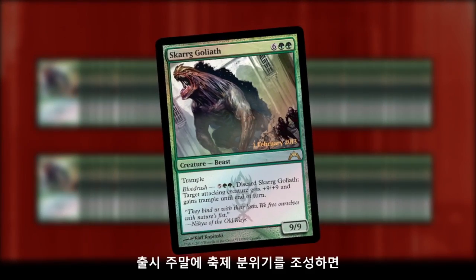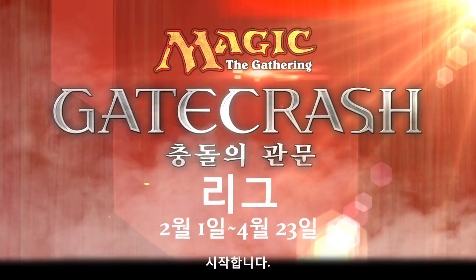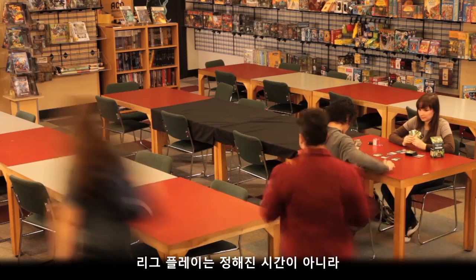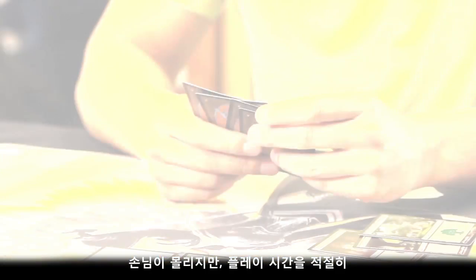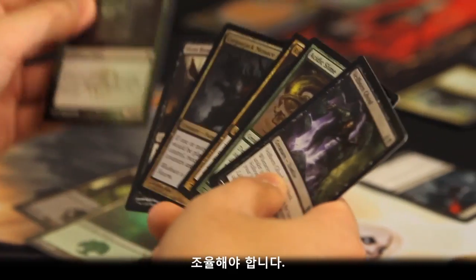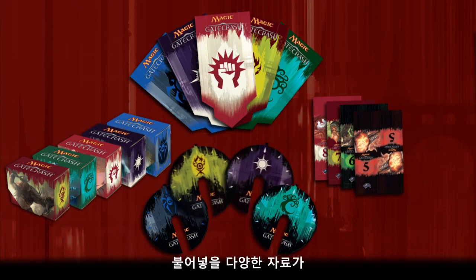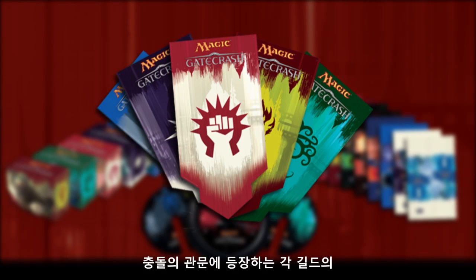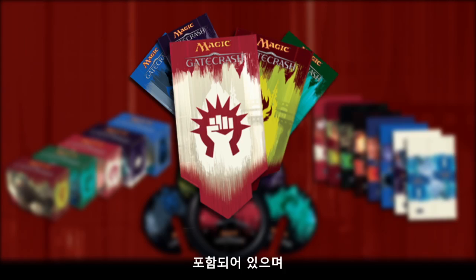Make the launch weekend exciting for your customers so they'll return next time. Also kicking off during launch weekend is the Gatecrash League. Players are attracted to the league because of its flexibility — they can play matches at just about any time, though setting up a designated league playtime will also help players meet up. Inside the Gatecrash League Marketing Kit are a number of things that will help you build awareness and excitement for the league, including a set of five banners, each featuring the colors and symbol of one of the five guilds in the Gatecrash set.